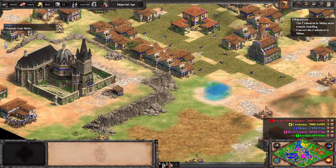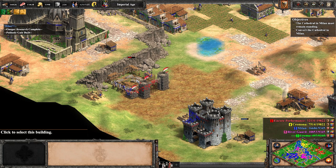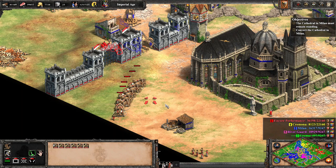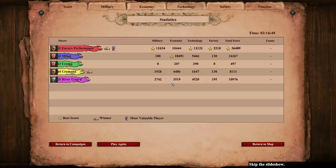We continue our fortifications creeping closer and closer to the goal of the cathedral. We place a gate on the far side and begin the conversion, when suddenly an enemy trebuchet threatens one of our own. Not all heroes wear capes, but these ones certainly do as our two Teutonic Knights dash to the rescue just in time, giving us our third success with no losses.